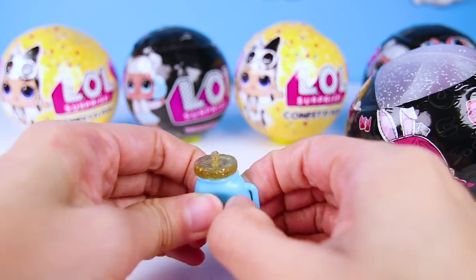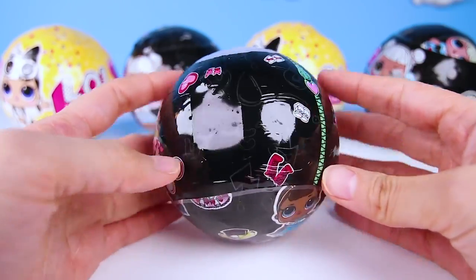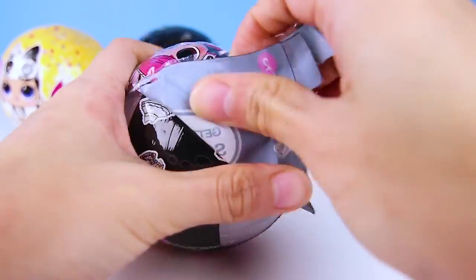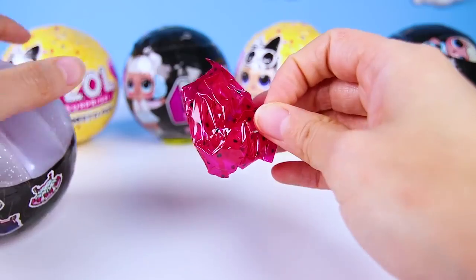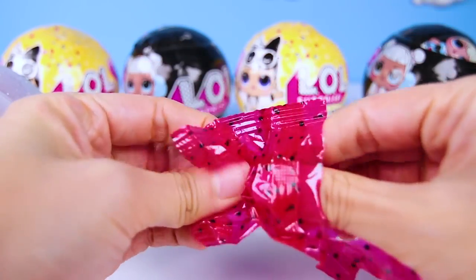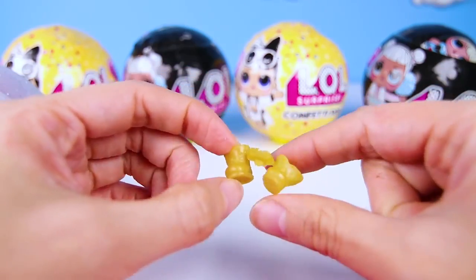Wow, this is actually an awesome bottle! But what fake LOL doll does it belong to? We have to keep going to find out! And look at all of these sparkles! What a flashy ball! And I've seen an accessory again already! What could it be? A pair of yellow boots! They look like they belong to a cowgirl! Let's find out if we're right!